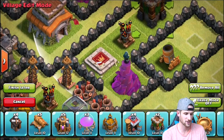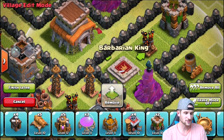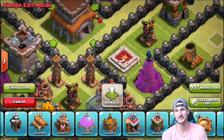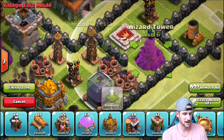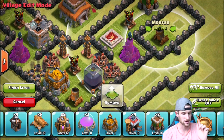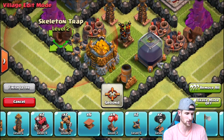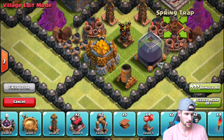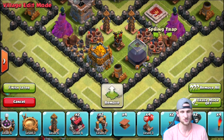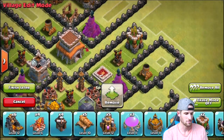Anybody that attacks from the side is going to head straight in there and work their way over. Here's why the town hall is further back — if someone comes in with a ranged unit like wizards or archers, they're not going to go for the town hall initially because it's further away than the wizard tower, so they'll just continue working their way down and around. Our skeleton traps and spring traps are also going to pull any wizards or ranged troops into the center, making them avoid the town hall — which is our whole goal since this is a trophy base.